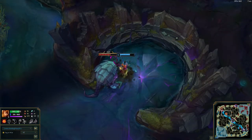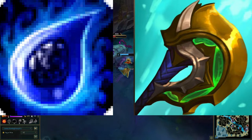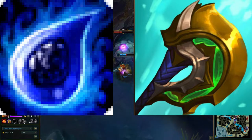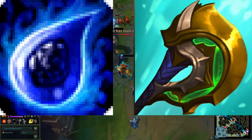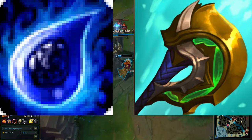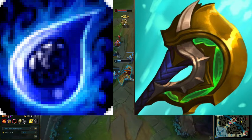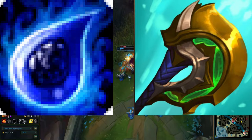Items. The only two items I can really recommend are Tear and Divine Sunderer. Tear because she needs mana — you get it at the beginning and tend to drop it around your fourth or fifth completed item, but you definitely need it early on. Divine Sunderer is great for her because she is constantly using her abilities, whether it's her Q, W, or E, and Divine Sunderer gives you bonus damage after you use an ability.